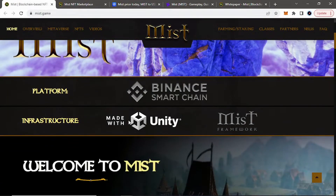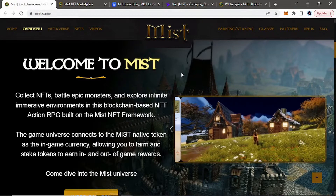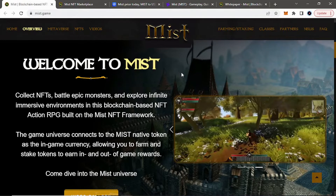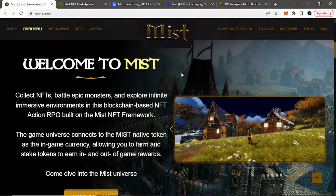So Myst, on the Binance Chain, is made with Unity. Welcome to Myst. So the project has been around for quite a little bit. Welcome to Myst, where you can collect NFTs, battle epic monsters, and you can explore an infinite generating blockchain NFT map, or the world of Myst. The game does have a native token, Myst, which is used as the in-game currency, allowing you to farm and stake tokens so you can earn rewards.